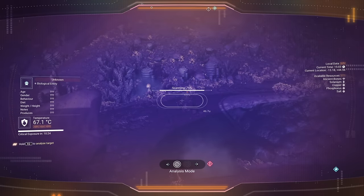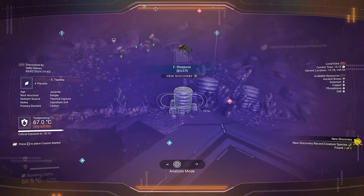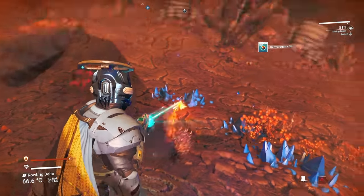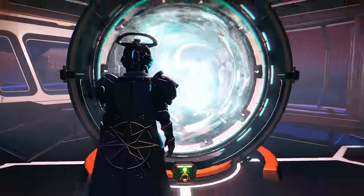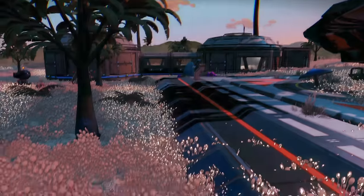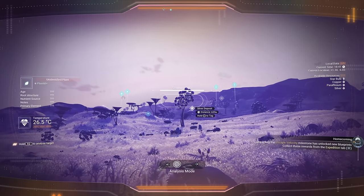Then start scanning animals and plants as well. Do a little bit more resource gathering if you wish. I headed back to the original planet, as this base has a teleporter I could utilize. Find other bases on the original planet — but you might have to fly there or go to the space station. Now let's scan more plants.